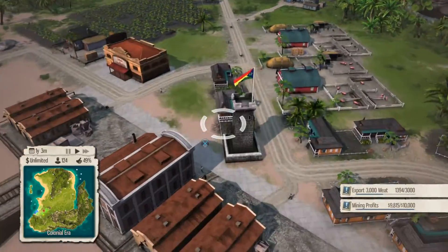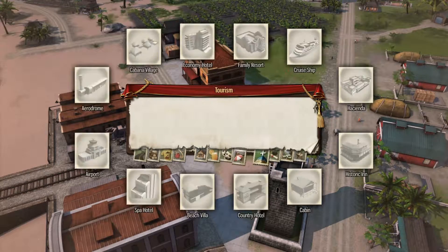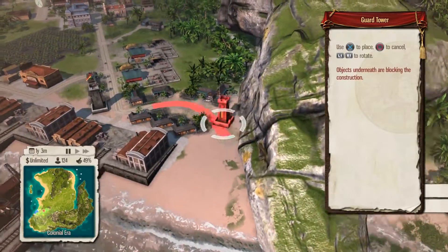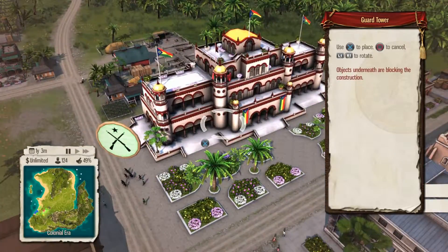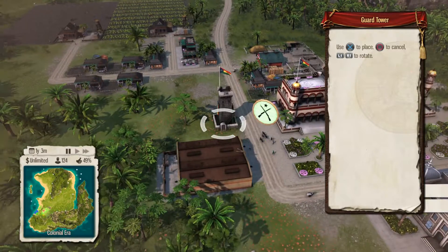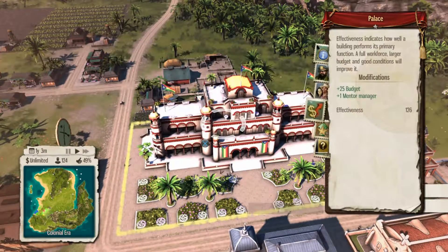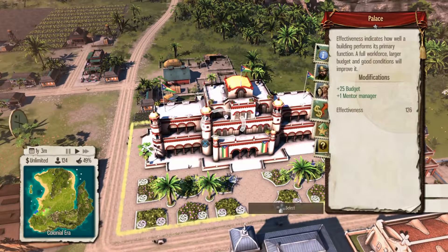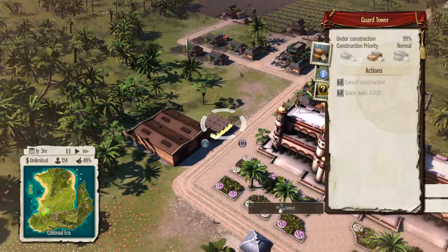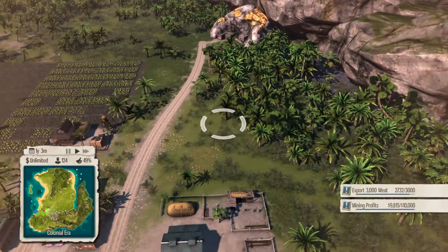I wanted to also build another guard tower, because last time my guard tower kind of got wrecked. My military fort didn't really do much — they just didn't care. The building we really want to protect is this one in the middle — the palace, that's what it's actually called. I want a guard tower right next to it. Our manager that was here is gone, I don't know what happened to her. Quick build — we can do construction priority but we don't need to because I have the quick build ability.